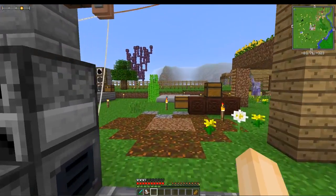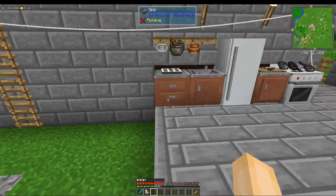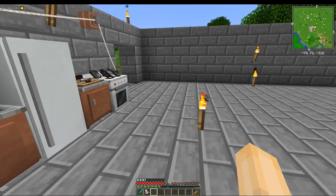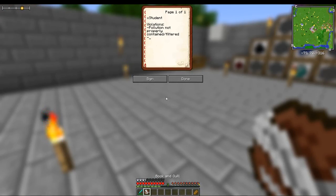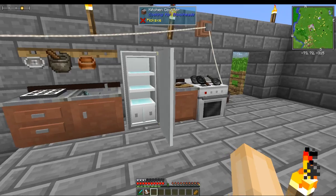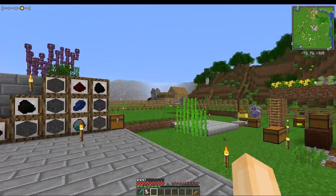Wait, hold on a second — I do need to also check: I've got rotten flesh in the fridge and raw fish. So we also need to note: raw and rotten meat stored next to vegetables. This just needs to be sorted out. Even just putting them on different shelves in the fridge would be okay, but we can't have them right on top of each other like that. So that's it for X-Student's base.